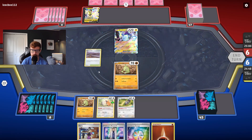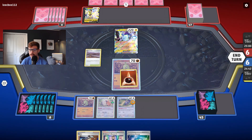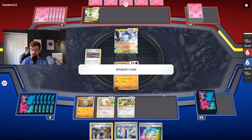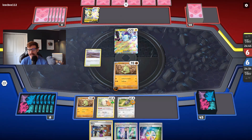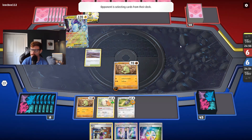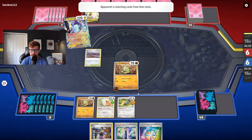We're going to drop Gapejaw Bog and hit for 20 just to get some damage going. We'll probably Research next turn. Off the Research, we're obviously going to be looking for Tyranitar and a Rare Candy, plus Bibarel. We could Squawkabilly into Bibarel. We could also Avery — the assumption is our opponent is going to put a bunch of Pokémon on the bench, and we could Avery to slow that down. But I think I like Research better unless we get a Tyranitar or Rare Candy off the top deck.